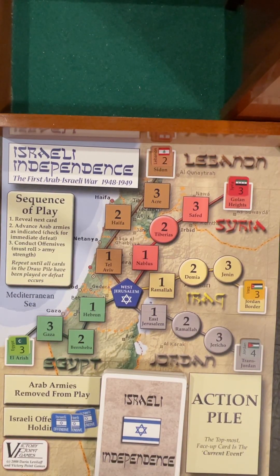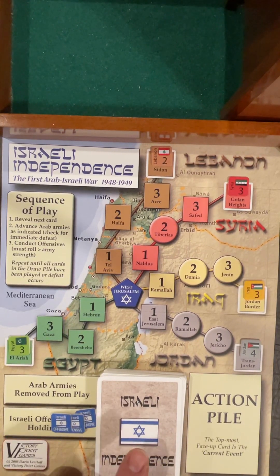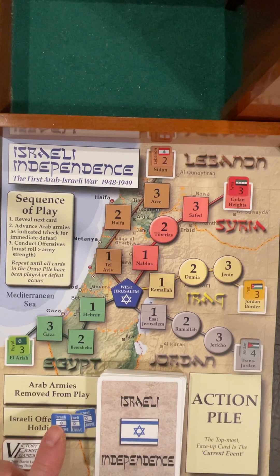I want to cover one rule that we played wrong last time, and that is the optional offensives — they're called reserve offensives. When you use these, you ignore any die roll modifiers from the cards. You also ignore any restrictions from the cards, such as 'can only attack round squares' or 'can only attack these countries.' It even lets you get around a card that says 'no offensives' — that means no offensives on the cards, but you may still use these.